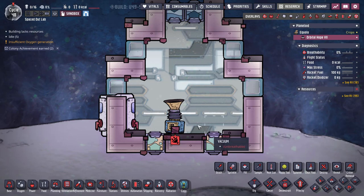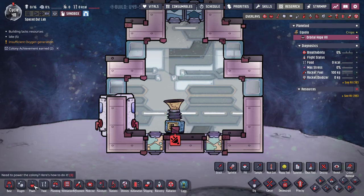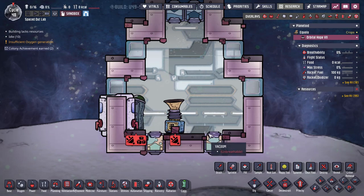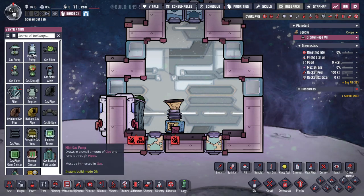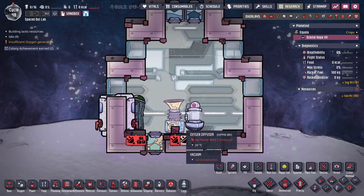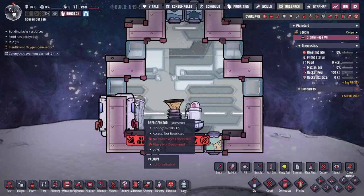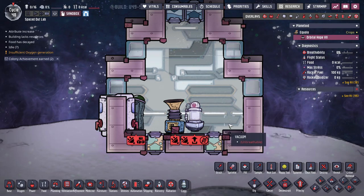We need oxygen for one. For two, we need a food source, so I'm going to put down a refrigerator. The food source I talked about was berry sludge, but the refrigerator is just so we can get our duplicants to carry the food in here. Third, we need some way to ventilate this area so that my duplicate isn't just swimming in their own carbon dioxide by the time they get to their destination. So I'm going to put a mini gas pump here down at the bottom. This is not going to be the greatest or most efficient way, but I want to make sure that this is fully breathable all the time, so we will waste a little bit of oxygen.